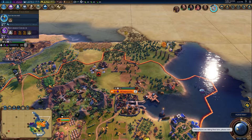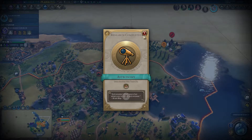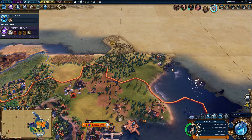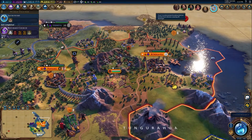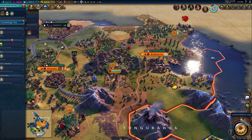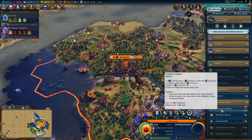I need to find where that barbarian camp is. That might be it right there. Let's move you back a little. Got a promotion available there. I'm just going to send in some backup. Castles is only three turns. May as well get that done.